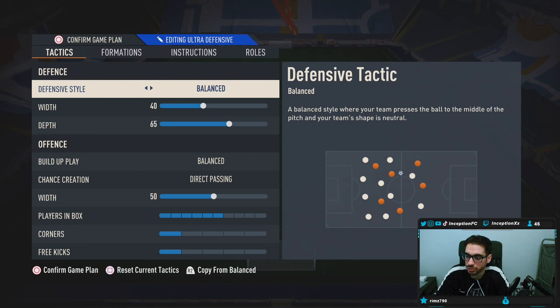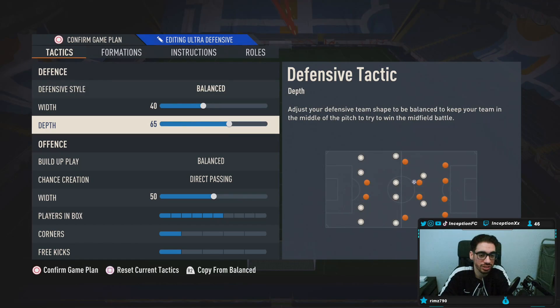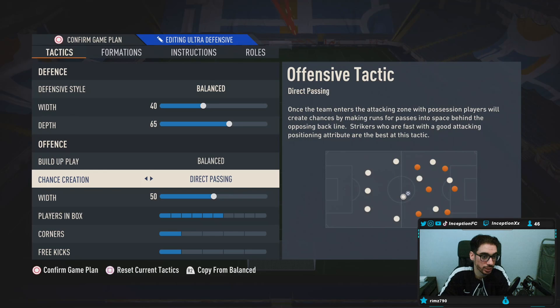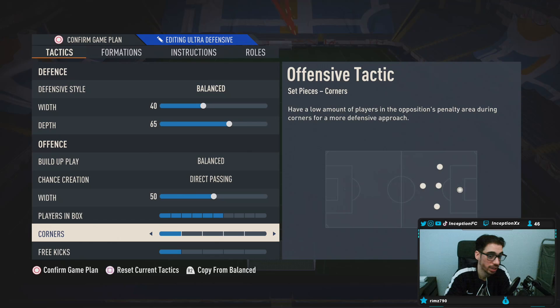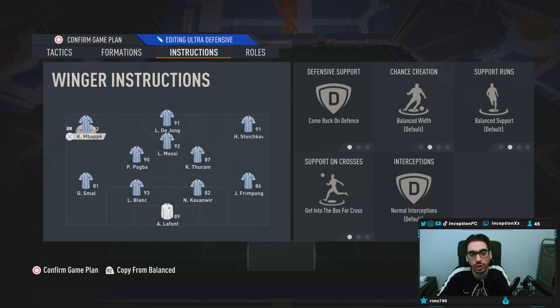The way that this tactic is set up is like this: we have balance for defensive style, 40 for width, 65 for depth, build-up play on balance, direct passing, width on 50, 6 for players in the box, and then one-on-one. I don't care what anybody puts there — you can see some tactics will be on 4 or 3. I'm putting it on 1 because I don't like counterattacks, so you guys know me.